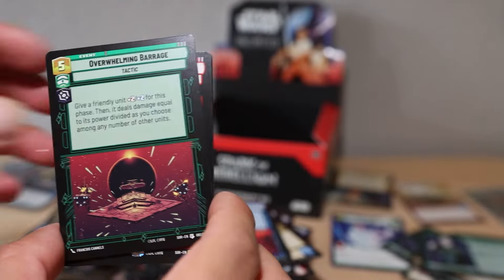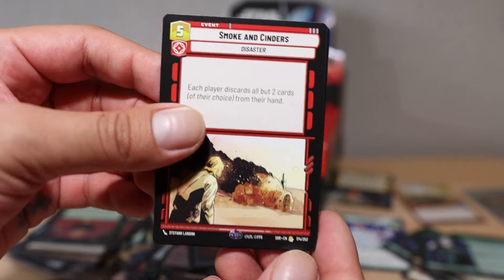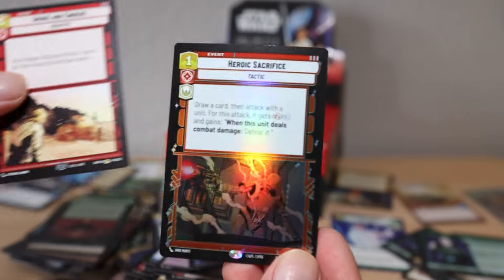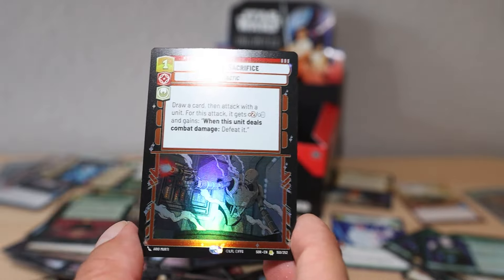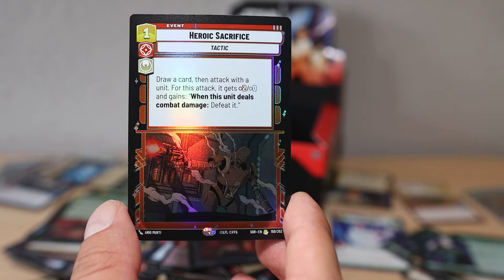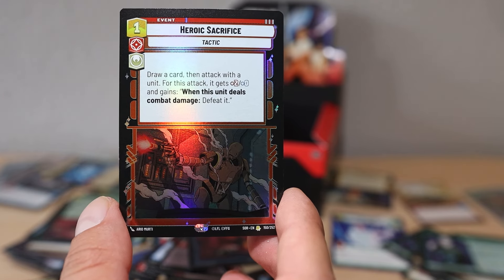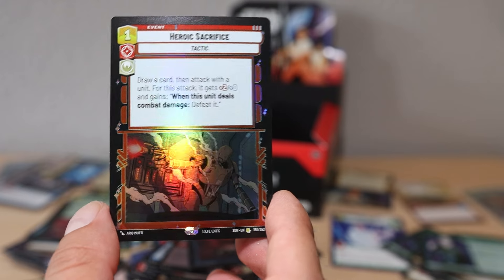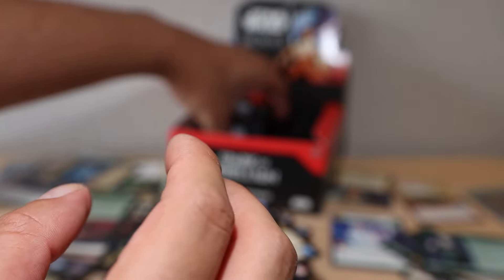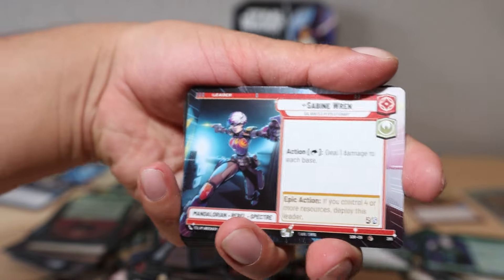I gotta start looking at the camera. Overwhelming Barrage - going to start looking at my hand. Heroic Sacrifice rare foil card - 'Draw a card. This attack gains plus two, plus zero and gains: when this unit deals combat damage, defeat it.' That seems good! I just love these cards so much, I cannot wait to open more.